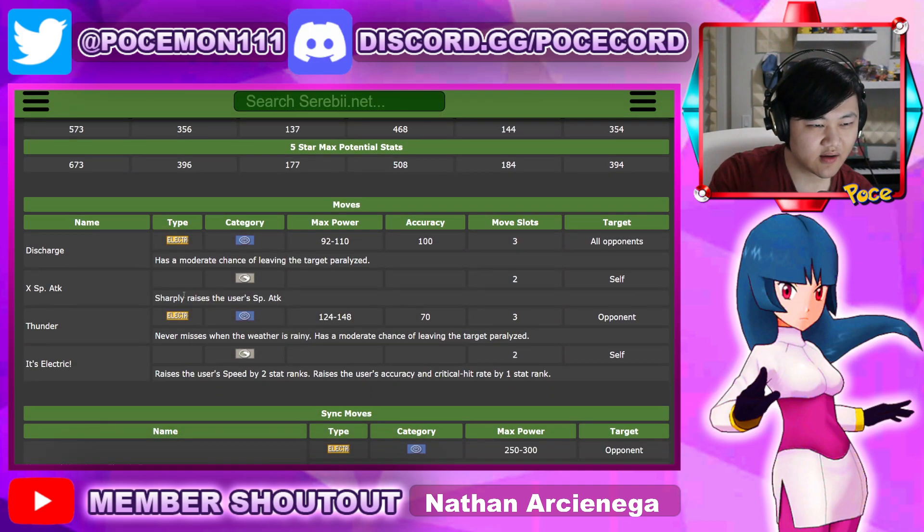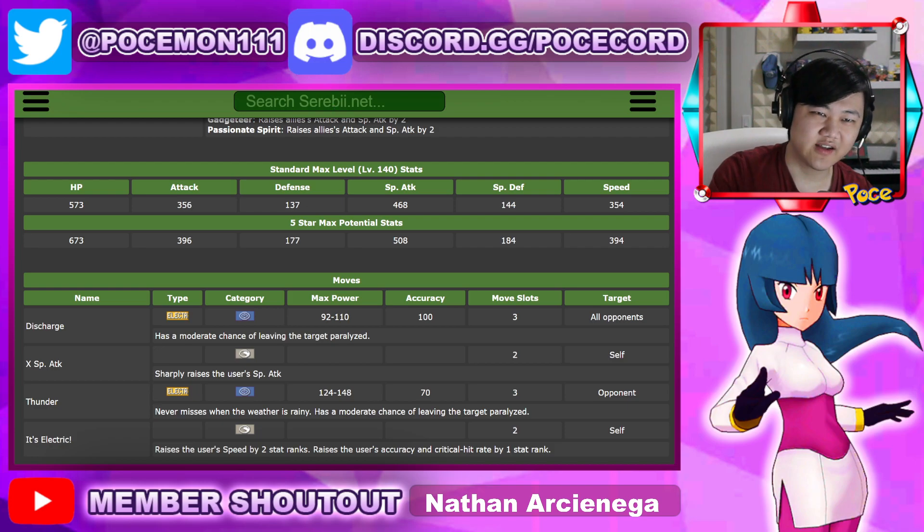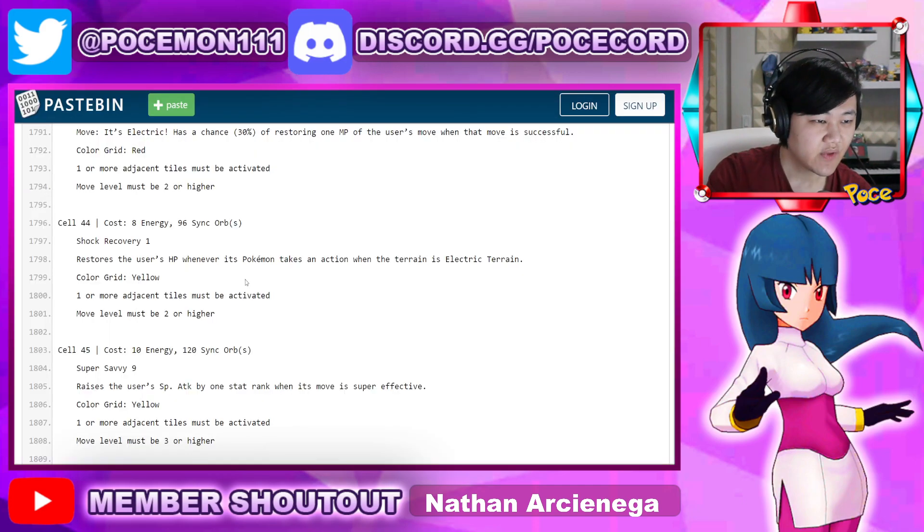I don't like that. The problem is you just can't get all of these at once. You need X Special Attack twice for plus four, then you need to use the training move for a crit — that only gets you plus one crit and plus four special attack. So you're going to need a support to buff it regardless. There aren't really that many great special supports for Electric Terrain units, although you can just use a standard special support like Sabrina.